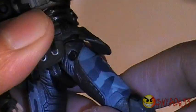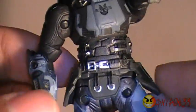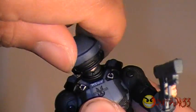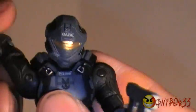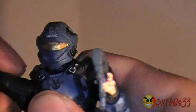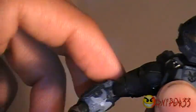The side pouches do restrict leg movement a little bit, but they're made out of soft plastic so they do have some give. For articulation, you get head movement, pretty good range there, and full motion on the shoulders at the bicep and elbows.